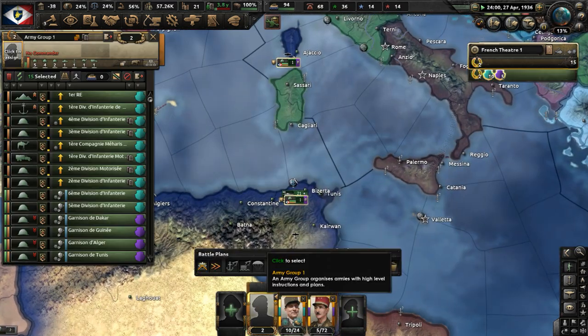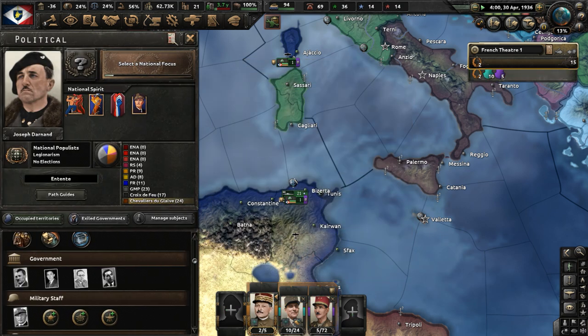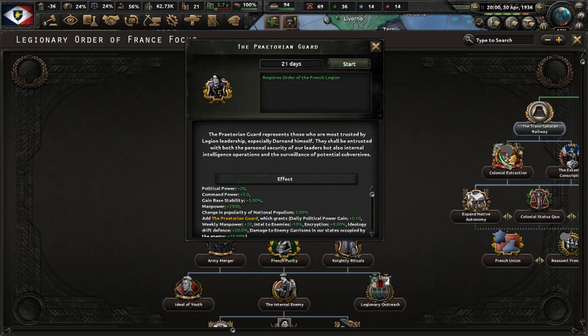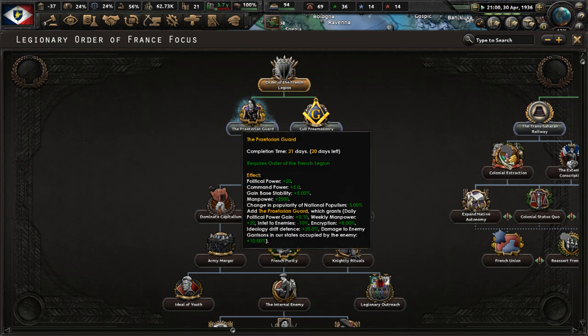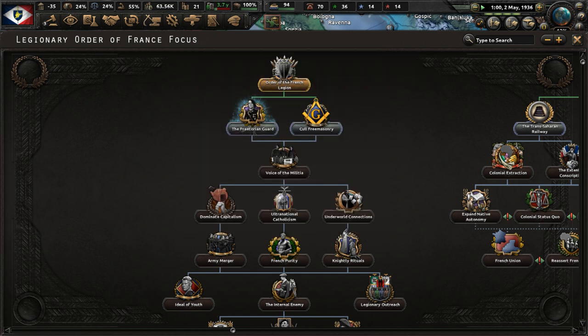We've lost our marshal — we only have one marshal now. Large Army is done. Let's complete the 'Praetorian Guard' focus in the Legionary Order part of the focus tree. The Praetorian Guard represents those most trusted by legion leadership, entrusted with personal security of leaders and internal intelligence operations, surveillance of potential subversives. From this we gain a national spirit plus 20 political power, plus 5% command power, 5% base stability, and 2,500 manpower.